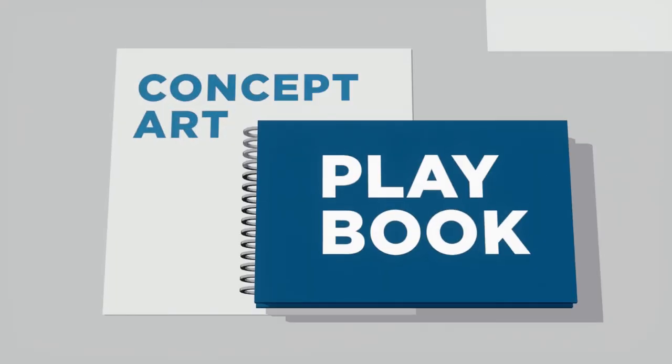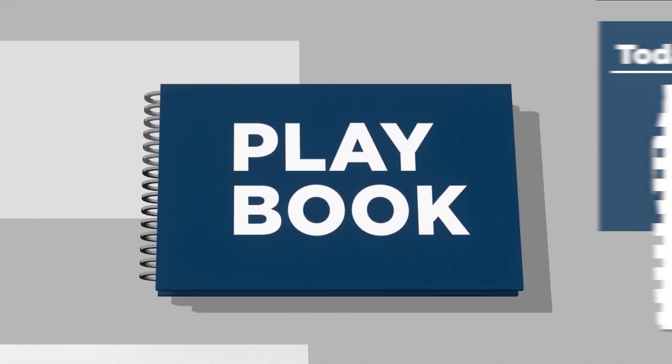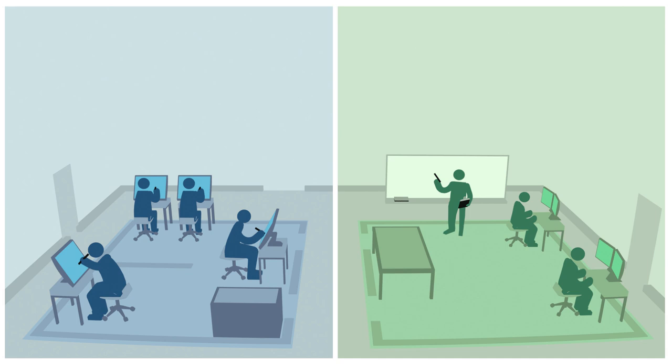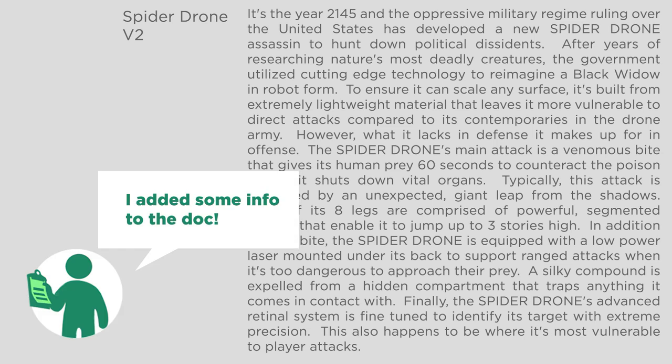Welcome to episode two of the Concept Art Playbook. I've teamed up with a game designer to create a series of 30 concept art challenges for you to tackle. Today we'll be challenged to update our designs, and this is something that happens constantly in commercial art — some aspect of the project gets updated and it impacts other people. It's no one's fault, it just happens. Today the enemy brief got a lot of new clarity, which means we might need to start over or at least do a big edit. I'm going to be demonstrating that with the spider drone, and then after my demo I will show you the updated brute design.